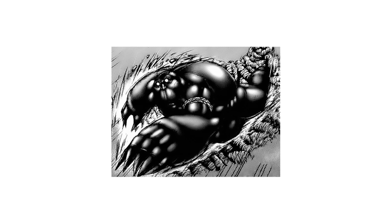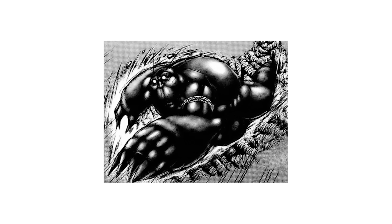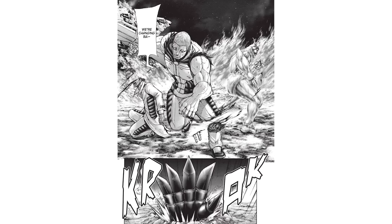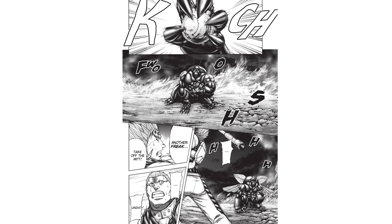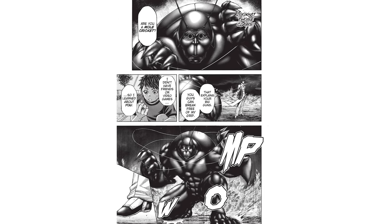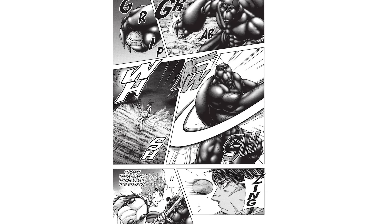It uses its digging ability to move through soil at high speeds, treating the ground like water. This lets it travel undetected and strike from below, catching enemies off guard. Its claws aren't just for digging — they're strong enough to catch high-speed projectiles, as shown when it catches a ball thrown by Alex K. Stewart, whose strength is far beyond normal human limits. This makes the Mole Cricket Terraformer dangerous at close range and surprisingly capable of handling ranged attacks too.